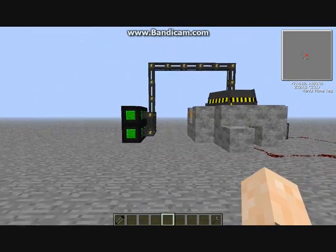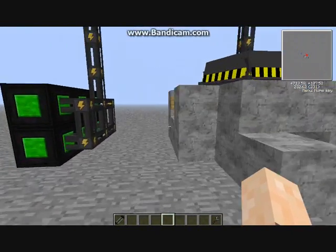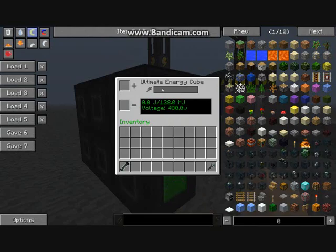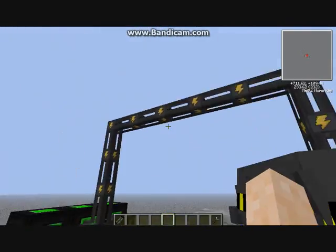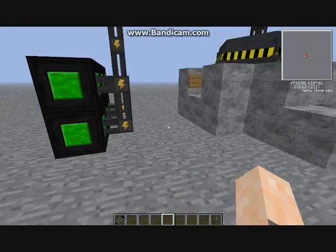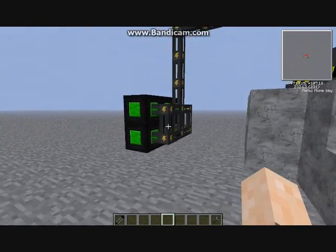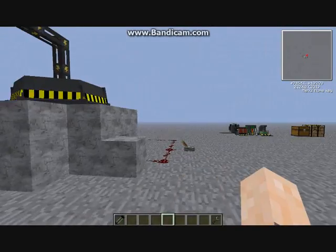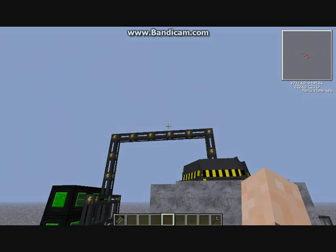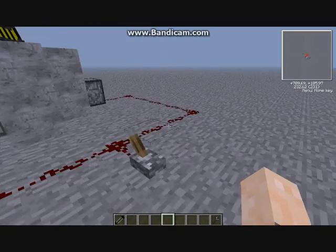I'll show how to build it from scratch in a few seconds, but first I'll show you it's working. These are empty energy cubes. I frequently use universal cable and energy cubes instead of battery boxes and cables because I don't think they're very good at storing energy. These are better, they don't set on fire, and they're very cheap to make.